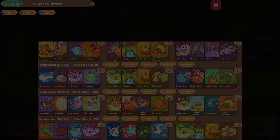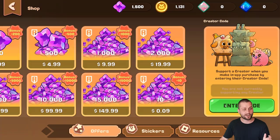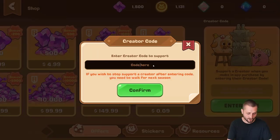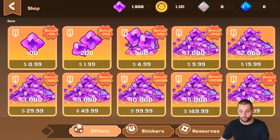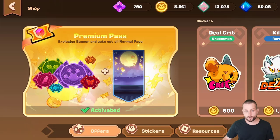Or purchase Axies directly in Axie Classic. Before we get started, I do want to say that my creator code is finally live. We had a malfunction early on, but it's working now, so if you enter this before buying a premium pass, it really helps the channel and helps us whenever you win a Classic game.